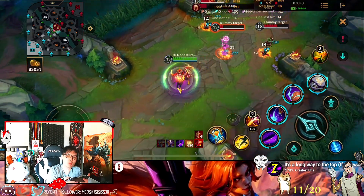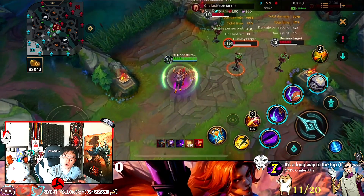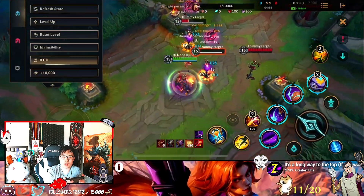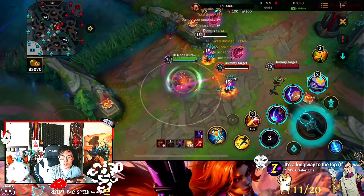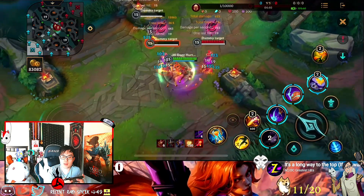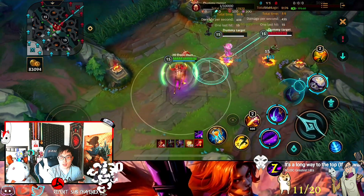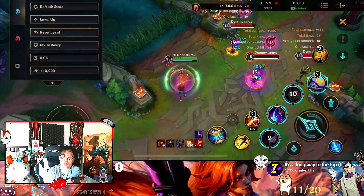For the basic combo in the jungle or when attacking someone — just attack, swing, attack, swing, attack, swing. Keep attacking, keep moving, and then swing them again. Try to move to the outside edge so you can do more damage. You can do E and Q at the same time — that's super strong. You can do E, Q together.